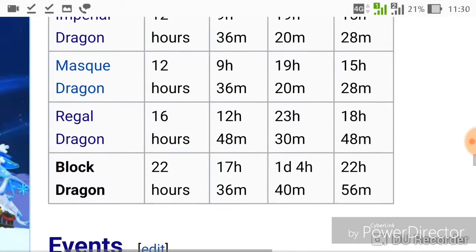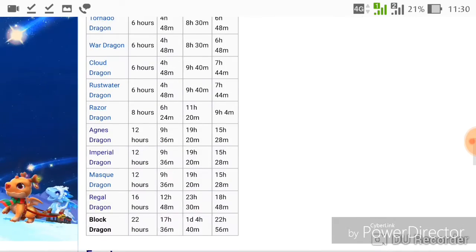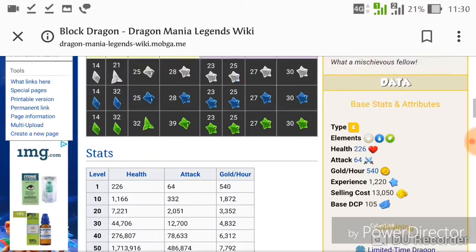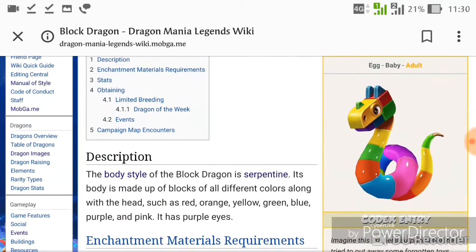Imperial, Agnes, and Rust Water are the new dragons coming in the update. Anyway guys, please like and subscribe to our videos, stay tuned with us, and best of luck breeding the Block Dragon.